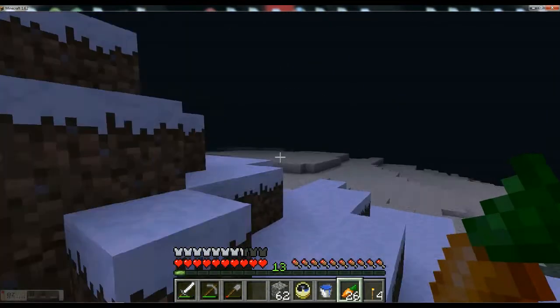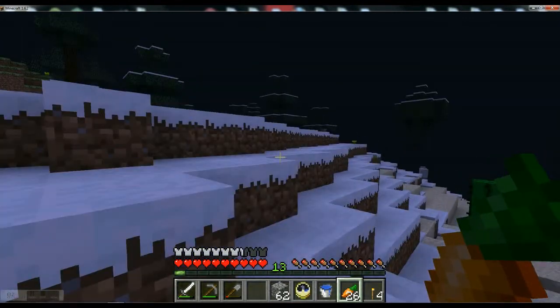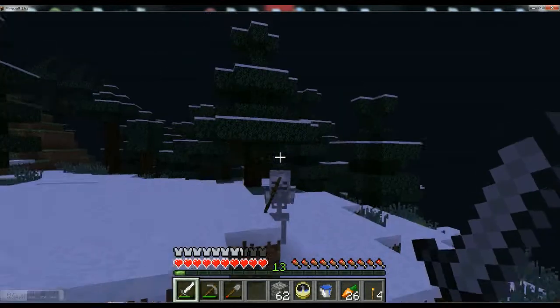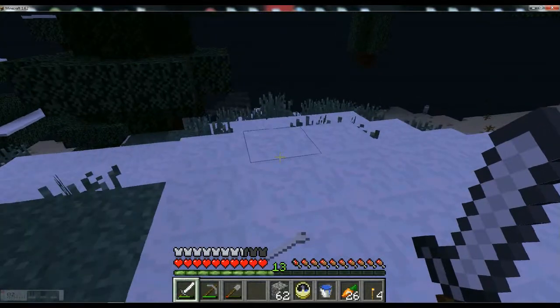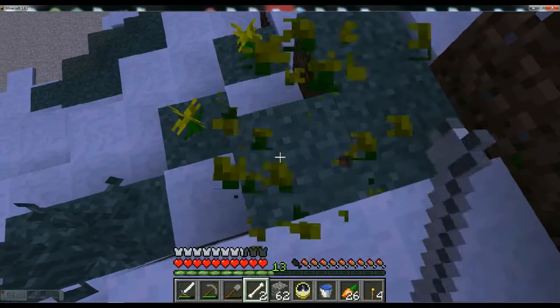Carrot farms are very good investments in terms of food because they don't take long to grow. And if you use enough bone meal, you can speed up that process and get some easy food. One flower — skeleton guarding it. Me versus skeleton, choose your weapon. Bow — weapon of an amateur. Fatality! Got your bones. Get these flowers as my reward.